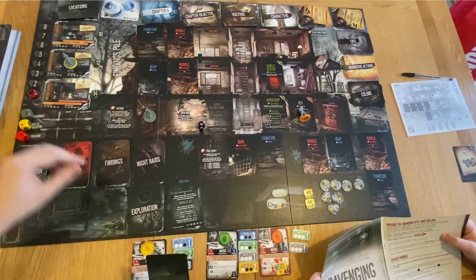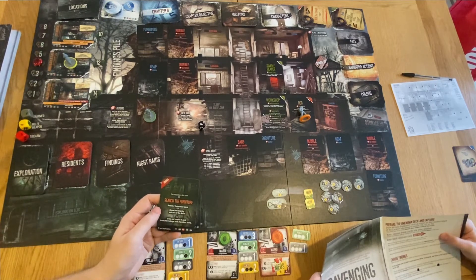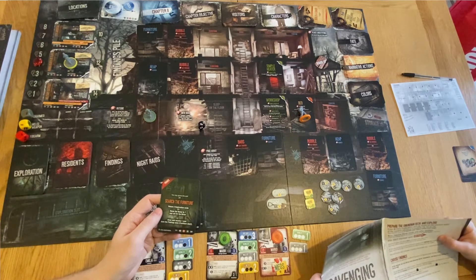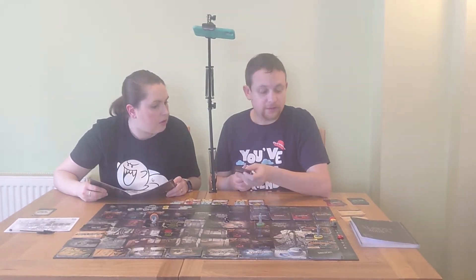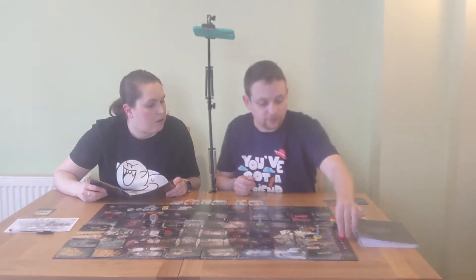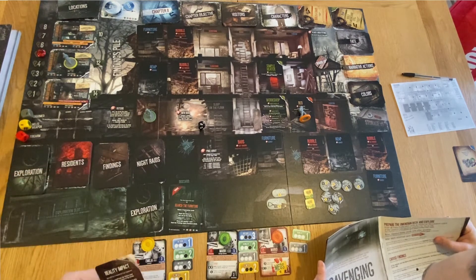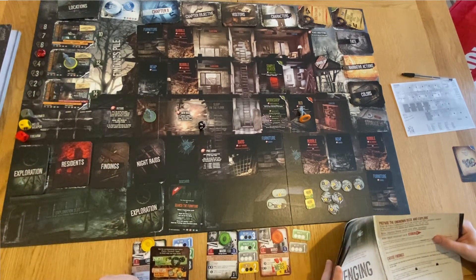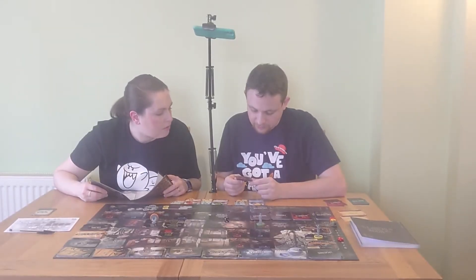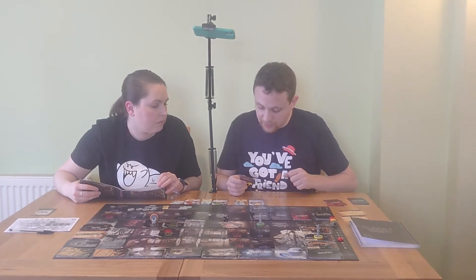We draw from the furniture chart and find: book, chems, herbal meds. Rolling the black dice gives four - nothing for special findings - but we found a book, chems, and herbal meds. Then a stairs-up card appears: look for another way or enter, raising noise by two and rolling for noise. We use the 'Like a Mouse' card instead - it sets the noise marker back to one, and we discard that card.